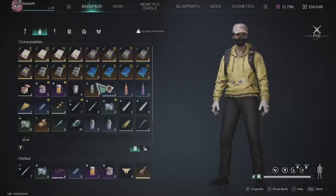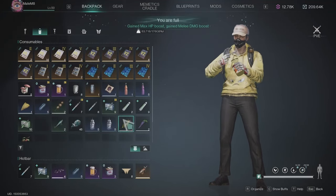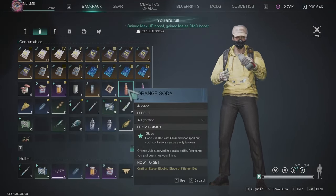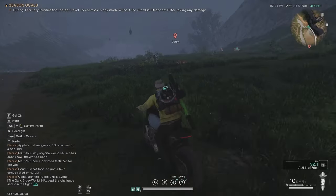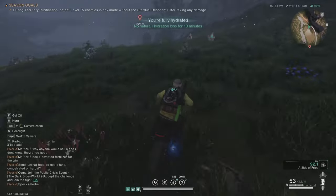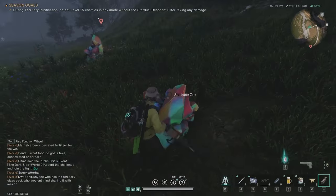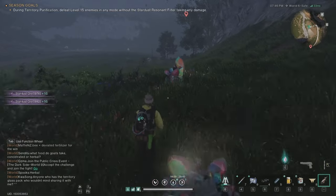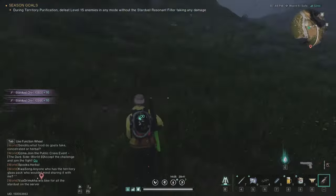So now I'm going to use the canned seafood oil, get the buff, drink one soda, and now let's go and grab all the Stardust ore that is here. This is the best spot for me — now you will see how much Stardust is here.